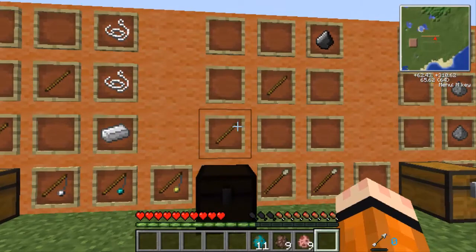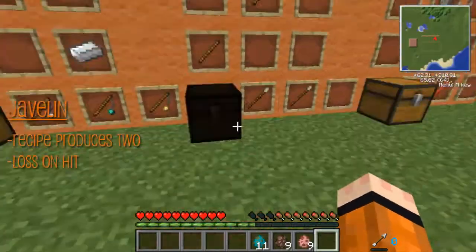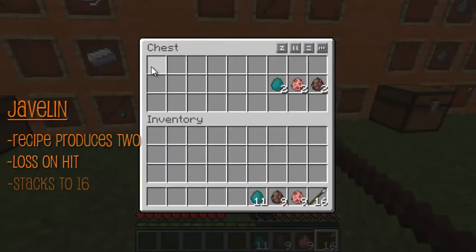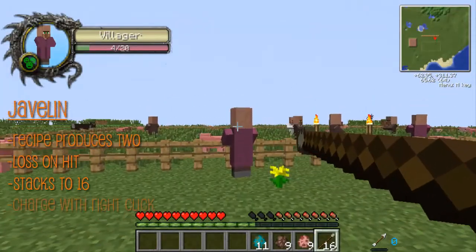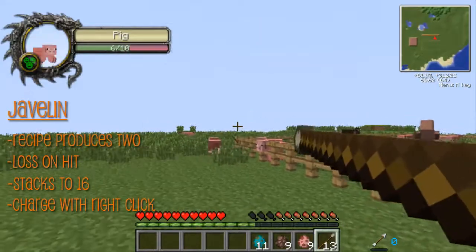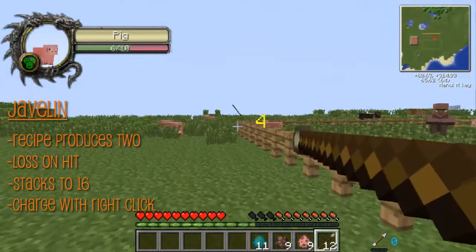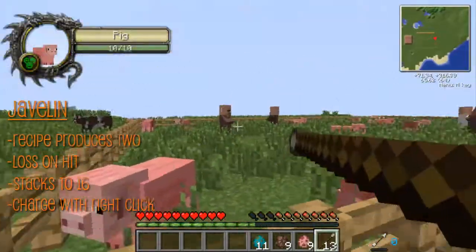And what is this? This is a javelin. It's like the spear. When you craft it, two get crafted. It's disposable but craftable — it's flint. It stacks up to 16. Let's go hunt some stuff. You have to charge it up. Yeah, it's 4 damage. I mean, if you've got some extra flint lying around, that's cool. If you miss, it's just like an arrow when you pick it up. That's cool.